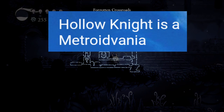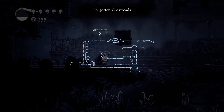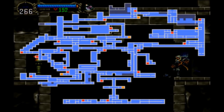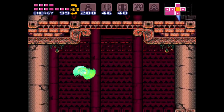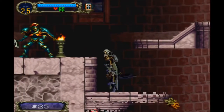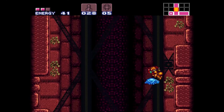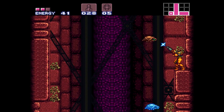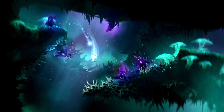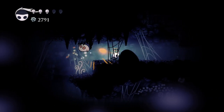Hollow Knight is a Metroidvania. A Metroidvania is best described as a game that combines common design and gameplay elements found in classic Metroid and Castlevania games. These include maze-like interconnected world design, the consistent loop of gaining permanent upgrades to reach new areas and unlock shortcuts, backtracking, and a fair bit of explorative platforming that evolves as you gain new moves. Metroidvanias have become exceptionally popular due to flagship titles like Super Metroid and Castlevania Symphony of the Night, and especially thanks to the genre's prevalence in the indie game scene.